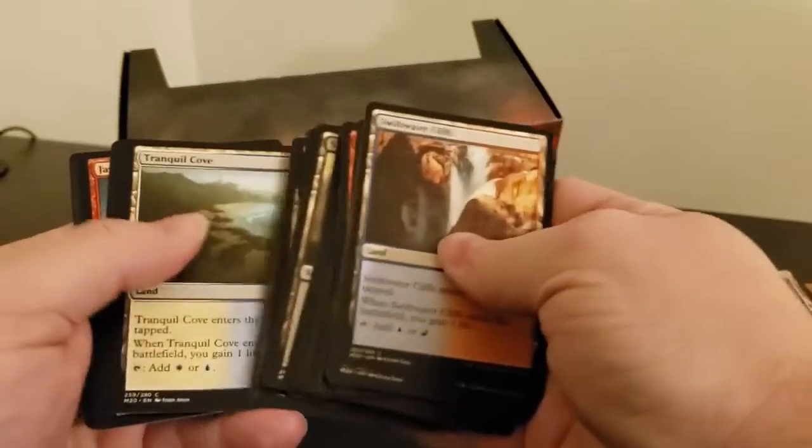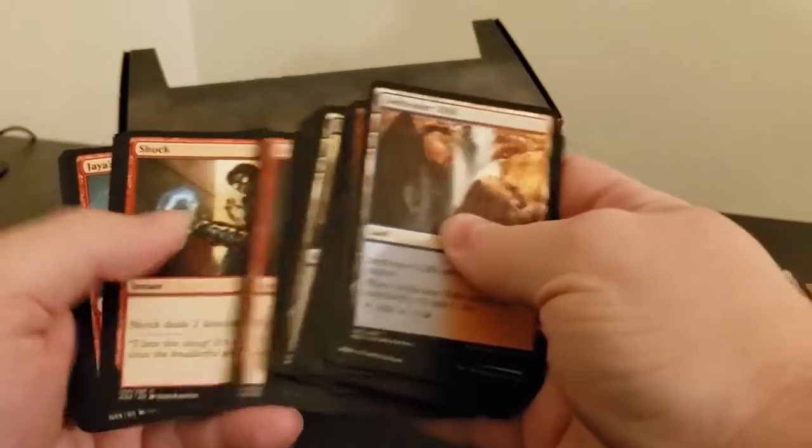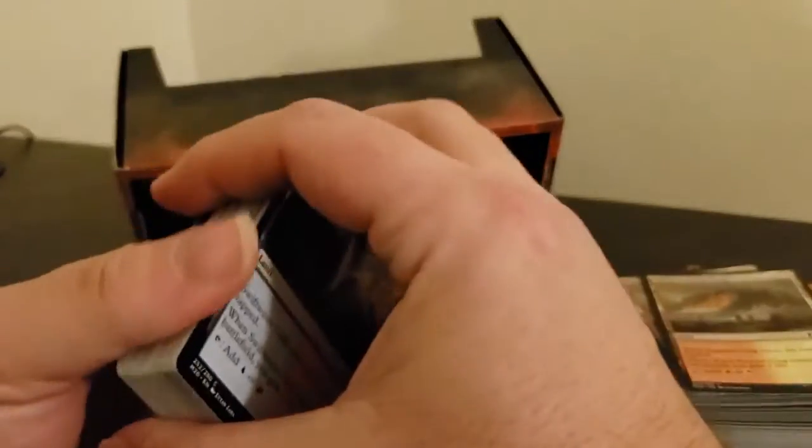More dual lands, more cards from 2020. Sharks. And it's Forest — not Forest Gump, but it is Forest.